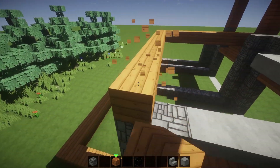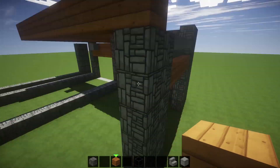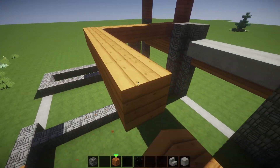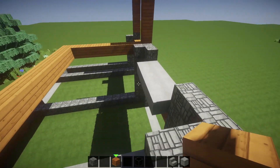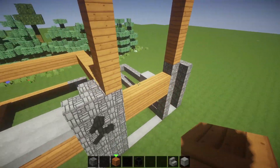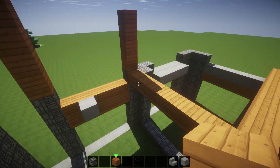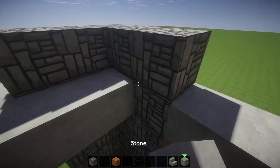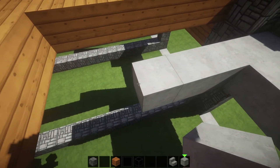Let's bring this one across and sit it on top of that right there — that might give us a nicer area to play with. One two three four five six — let's bring that to there. We're going to do some funky stuff on the outside in a second. We've got that lovely big opening there and I want to keep that the way it is. We are making progress — let's fill this entire thing in with some stone.